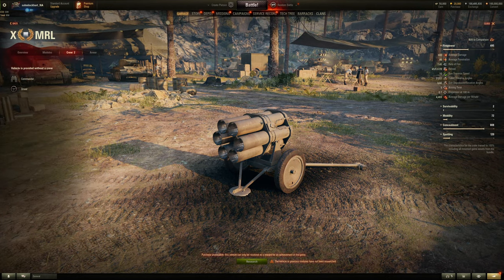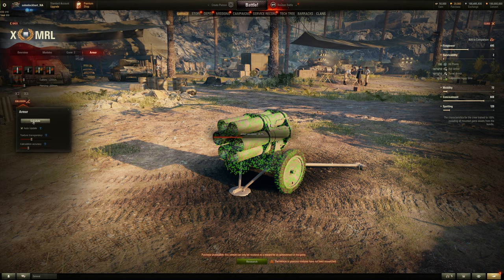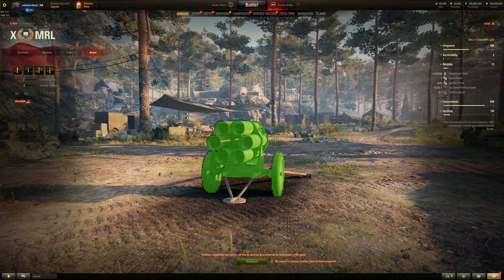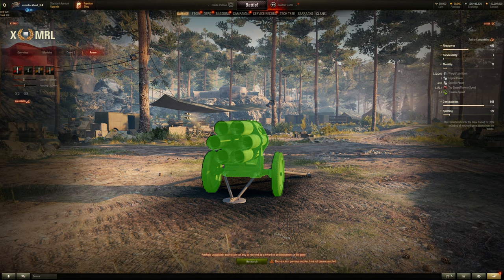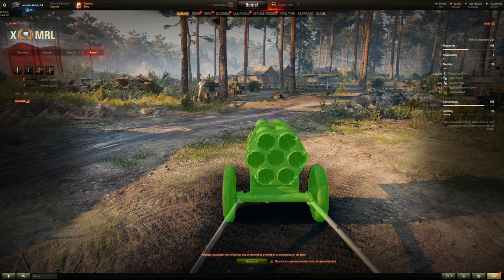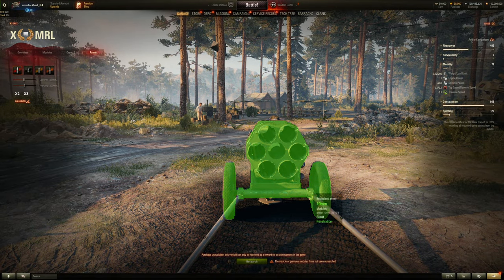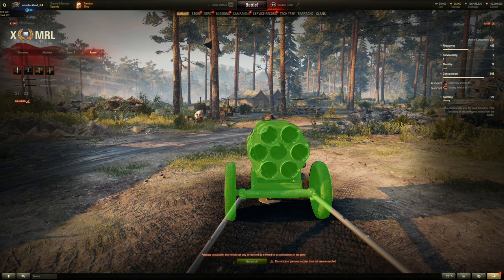Survivability on the rocket launcher is like the AT gun: 100 hit points and 10mm of armor all around — essentially no armor. It has no mobility, one horsepower, and weighs only about 0.22 tons — roughly 400 pounds or so, less than two grown men. Concealment is actually better than the STRV, similar to the AT gun, so it's hard to spot, but has no view range.